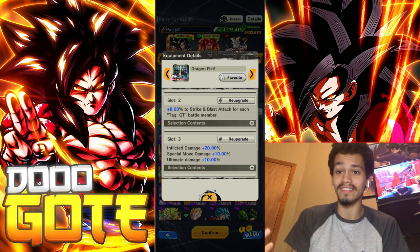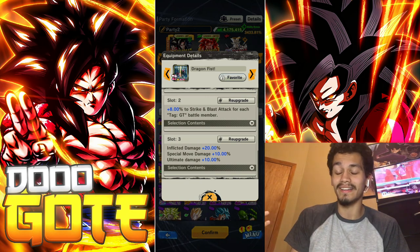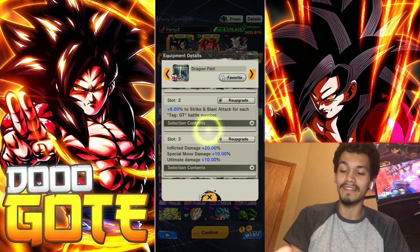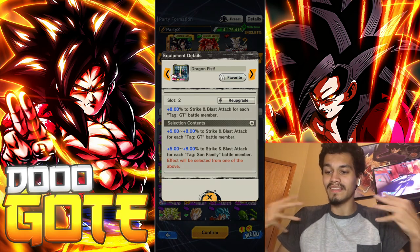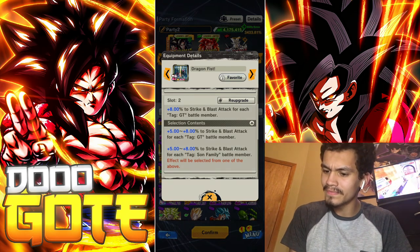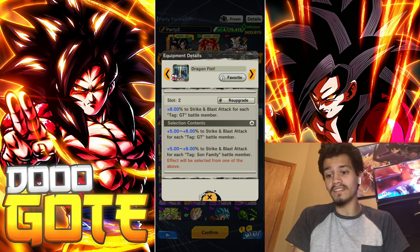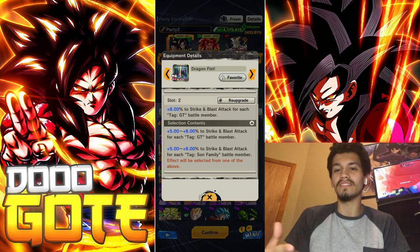This red slot for the last slot took me 90 erasers — I had prepared about 300, and it only took 90. I also perfected the middle slot because I felt the need to not have it be bad. I noticed it's for GT or Sun Family, so I might change it over for the showcase tomorrow.